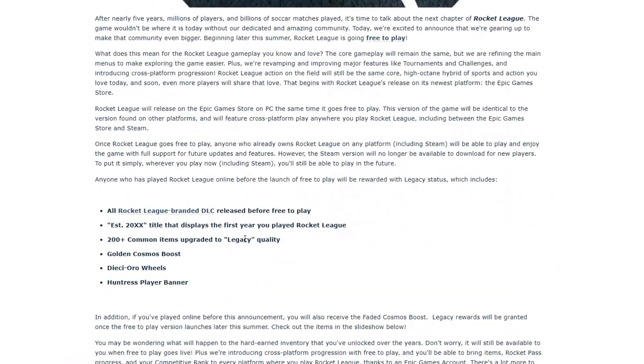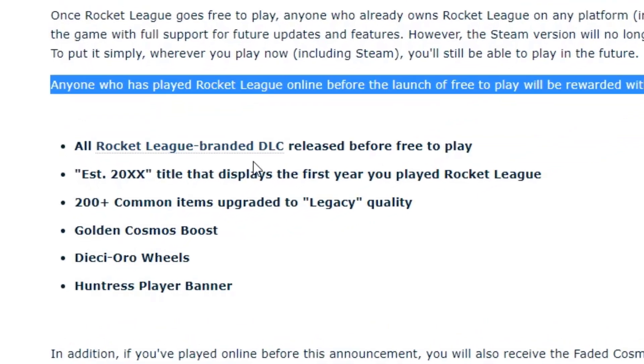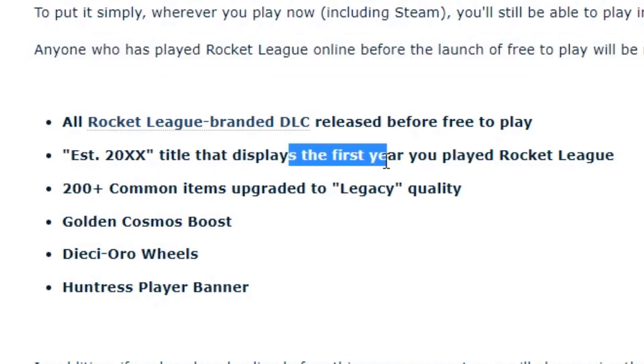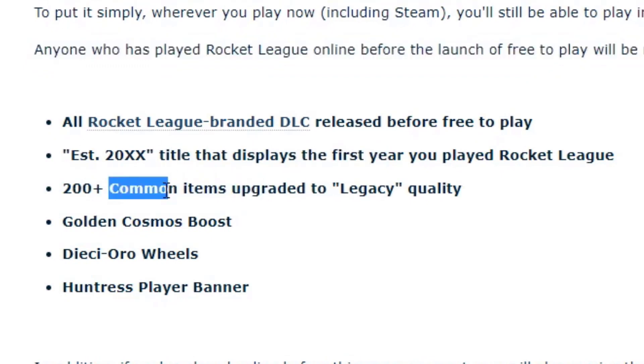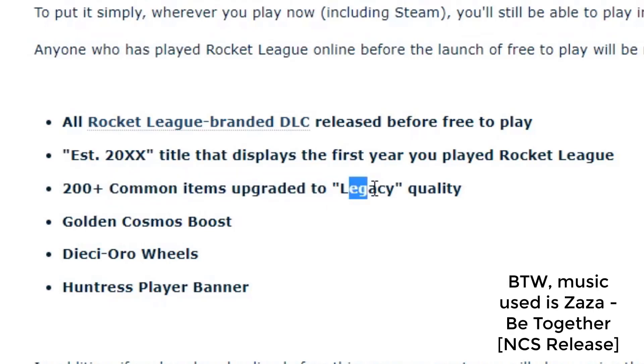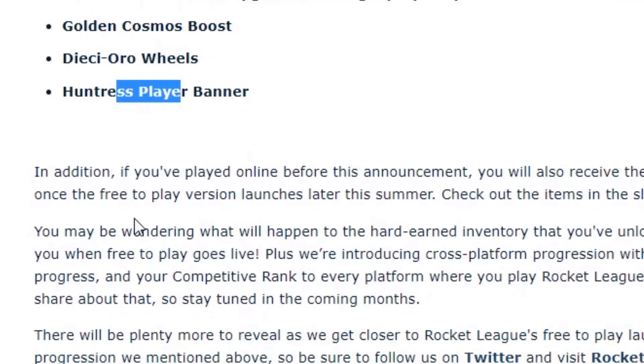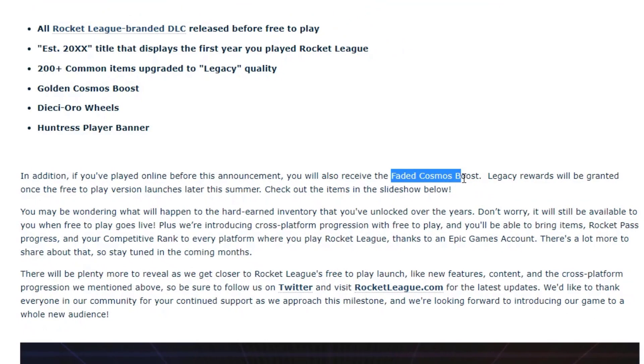Just so you guys know, if you already have Rocket League, you will keep all your DLC that was released, an 'Est. 20XX' title based on the first year you played the game, and all your common items will be upgraded to legacy quality. You will also get a free boost, free wheels, a free banner, and the Fated Cosmos Boost.